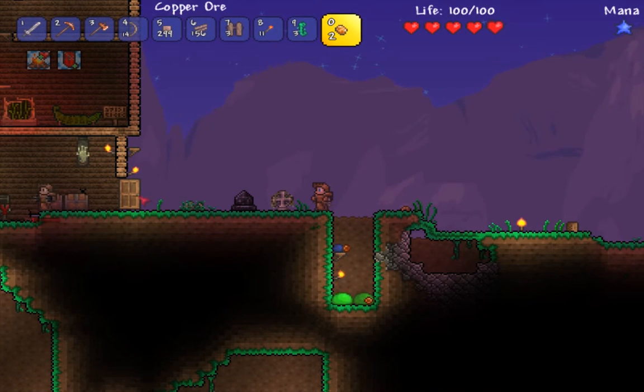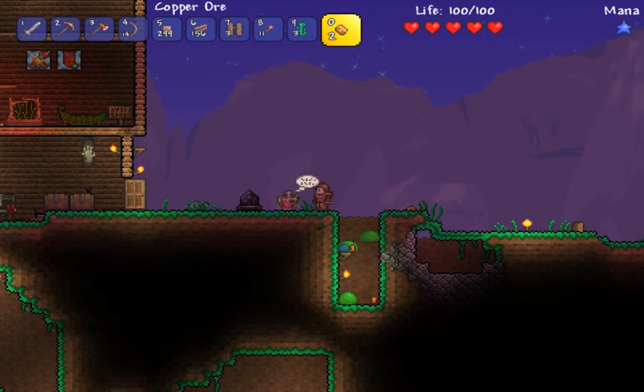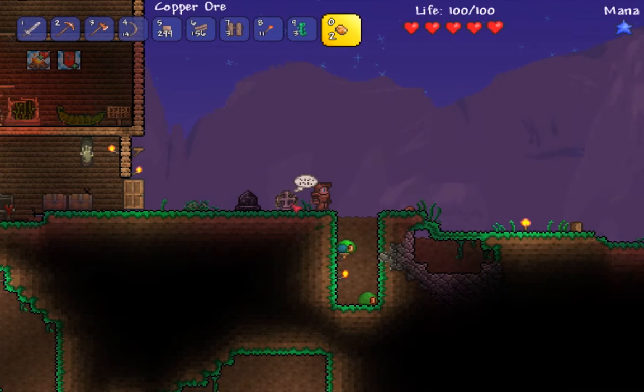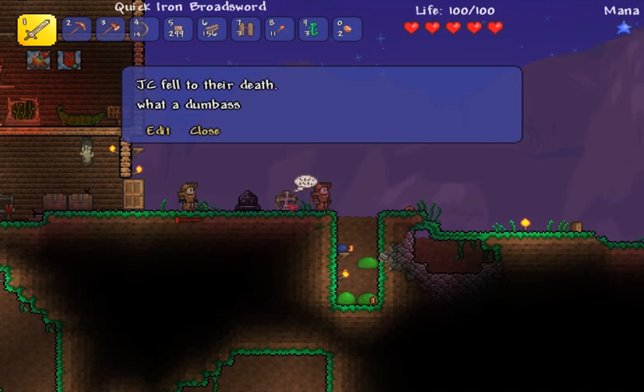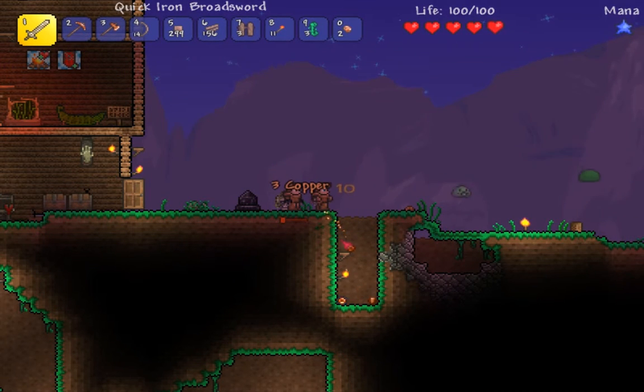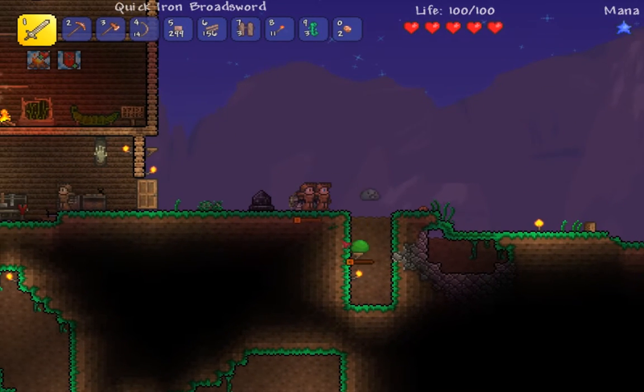Oh, you only just survived that. Joe, come here. I lost 96 health. Have you read the gravestone? Yeah, have you read yours? Fell to the death. What a dumbass. Oh shit, I was just about to go in and clear off. It's alright, my slime's got this.